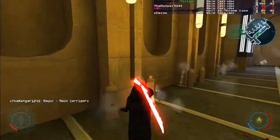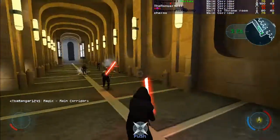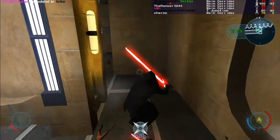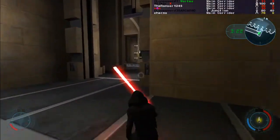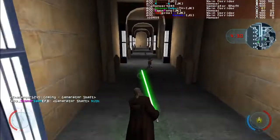Jedi must be aware of smart enemies who will target them when they try to use force push, because you cannot block while using it. They must also be aware of enemy gunners who will use the Jedi as cover while simultaneously shooting that same Jedi, forcing a retreat. Try to maneuver in a way that allows your own gunners to attack these enemies.